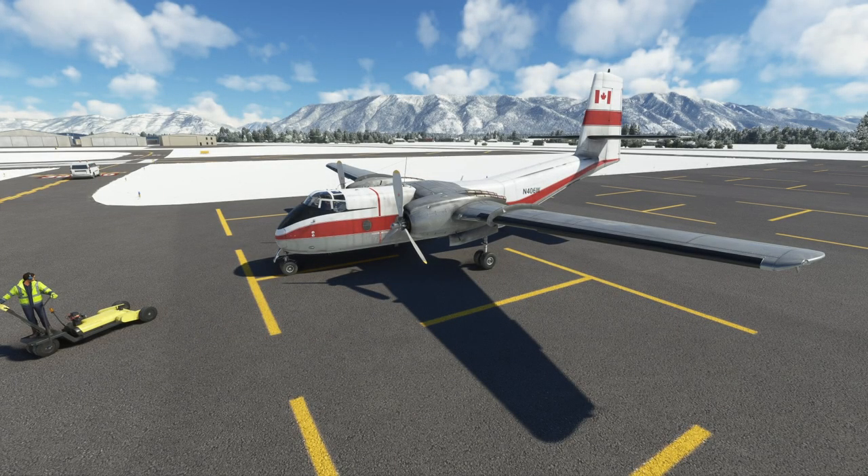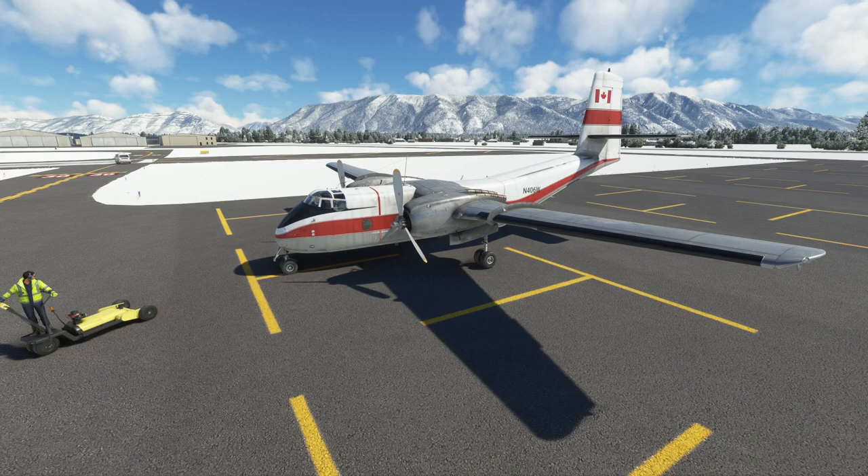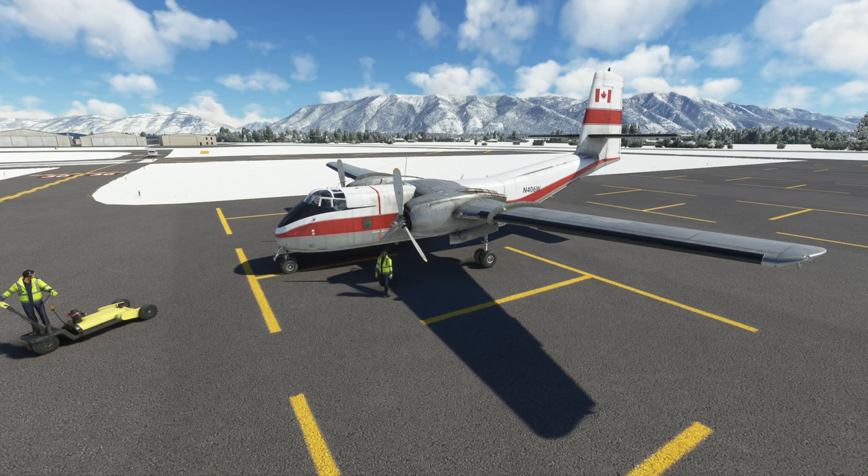Hello, welcome to another Microsoft Flight Simulator video. I'm Roadkill, and today we are going to be flying the DHC-4 Caribou, which is the new local legend in the Microsoft Marketplace, and it's available for $14.99. If you haven't got it, you might want to get it — or you might not want to get it after watching this video.